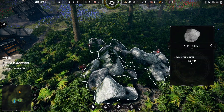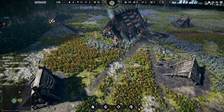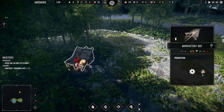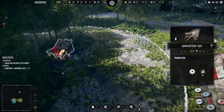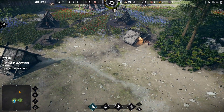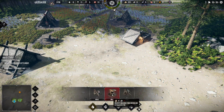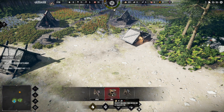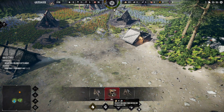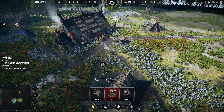Yeah, deposits are disappearing. So we know stone is finite. These guys don't seem to be cutting away the forest — I can't tell. We'll give them a minute and find out if they cut down that little forest or not. These guys are taking the stone to the main building and then it pops up in my resources.